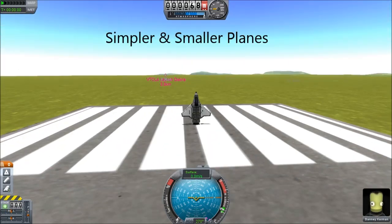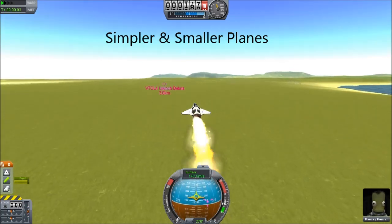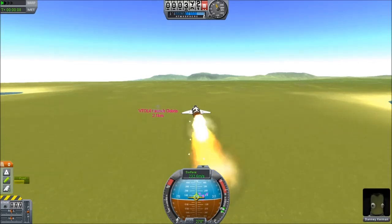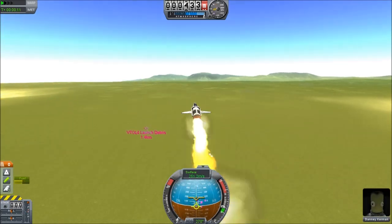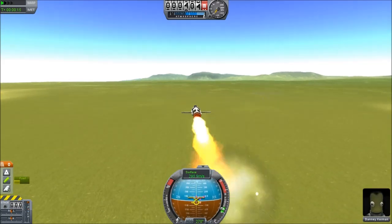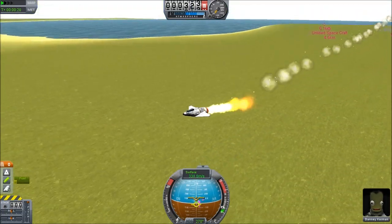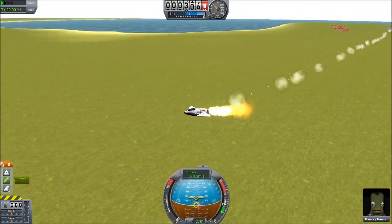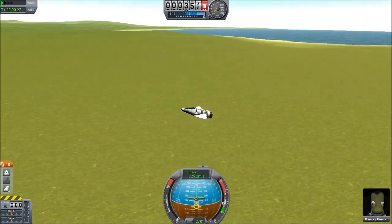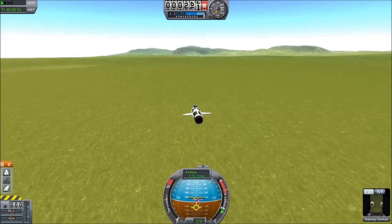Hello, it's Scott Manley here. As it turns out, yesterday when I described my five-part aircraft as the smallest and simplest aircraft in the game, I was in fact lying. Because it has five parts, and this solid rocket booster-powered aircraft, which my dad would no doubt be proud of, does in fact take only four parts and is therefore a simpler design. However, if you stick the wings at the center of mass, it is a terrible aircraft.